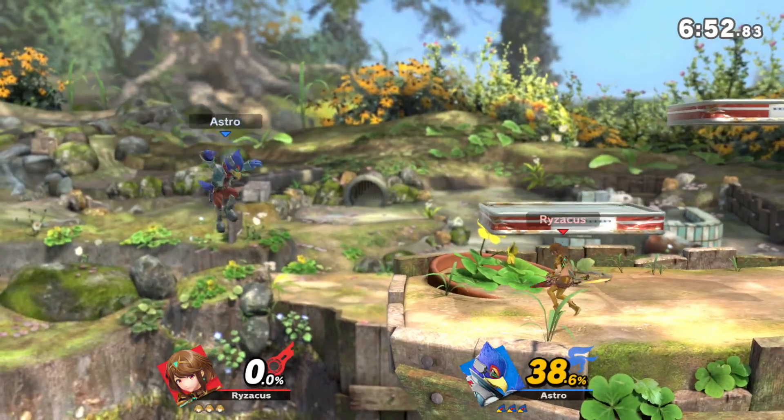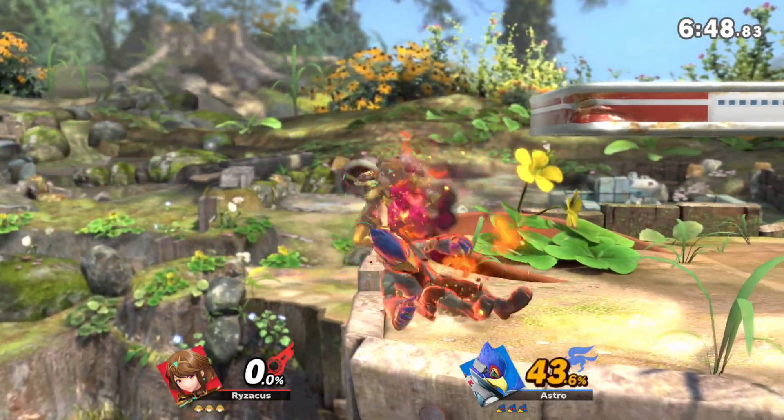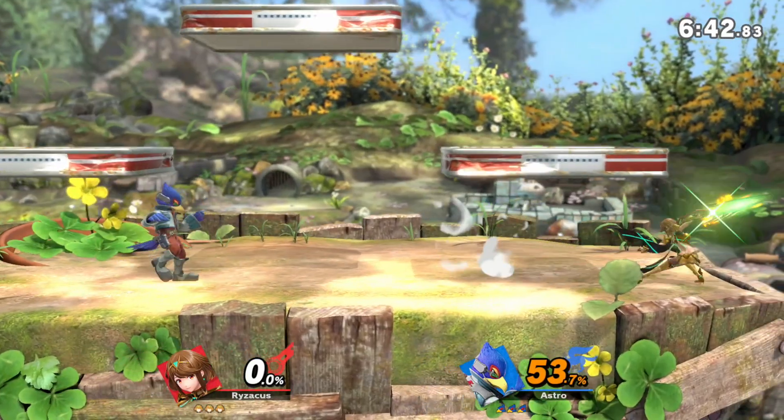They work pretty similarly to how Zelda and Sheik used to be in previous games, where you would press down B to transform between the two. And as usual, I'm here to give you my first impressions after only a few hours of playing them.